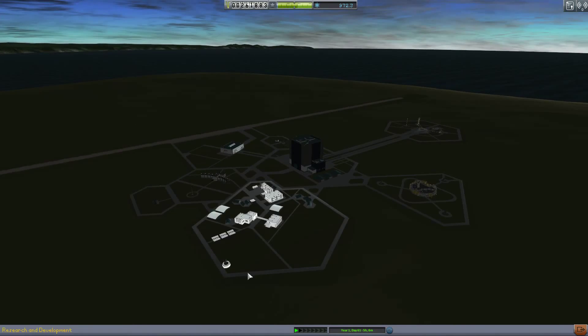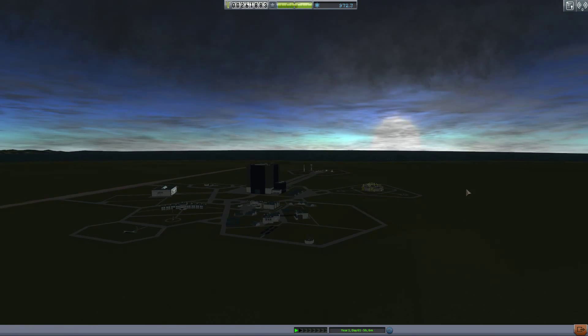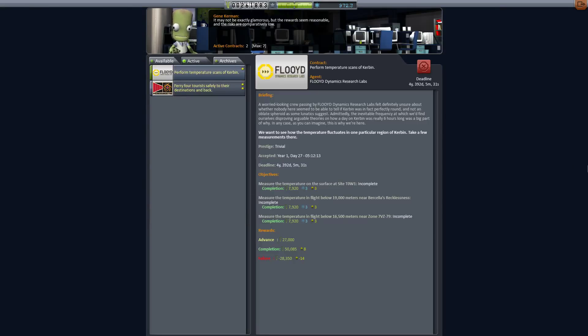Here on the lovely site of the Kerbal Space Center. I think today we're going to take a little break from our space exploration. Let's explore some of these temperature contracts, which I haven't done yet — the temperature scans of Kerbal. They want us to measure the temperature on the surface of this site, T0W1, for a nice 7,900 credits. Measure temperature in flight below 19,000 meters near Barcelona's Recklessness, and below 16,500 meters of zone 7VZ-79, for some total rewards of 27,000 completion, and an advanced completion of 50,000.